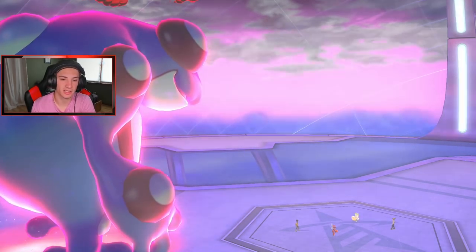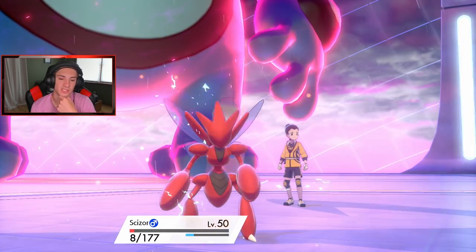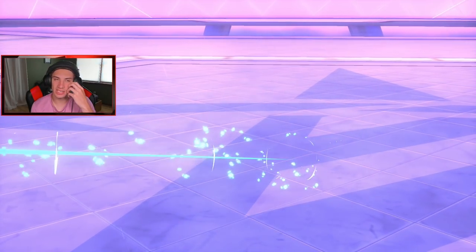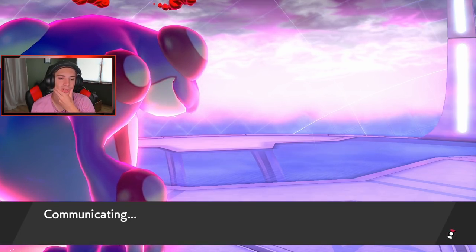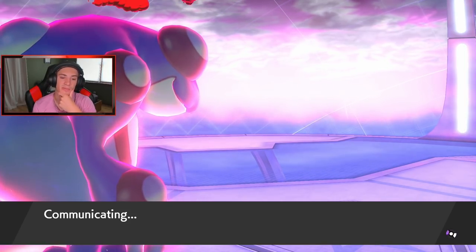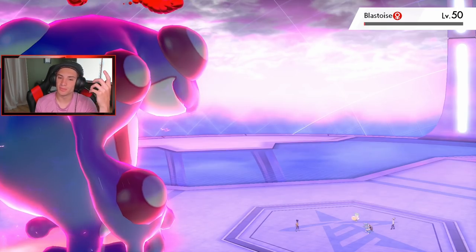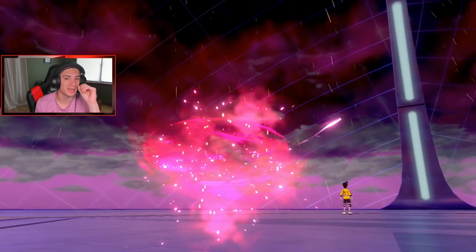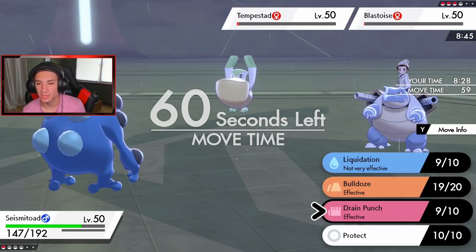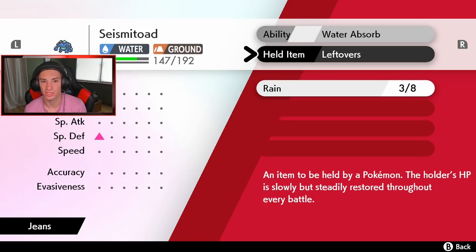Final battle — opponent has Meowstic, Gardevoir, the brand new Amolga, brand new Urshifu, Indeedee, and a typical G-Max Lapras. Very special attacking team. I kind of want to lead Alakazam and bring Raichu for Nuzzle control, but does Amolga have Lightning Rod? The Psychic Surge takes away first-turn priority so I've gotta watch out with Scizor. I'm going Cinderace, Seismitoad, and Scizor in the back. No Raichu since they might have Lightning Rod. Leading Alakazam — if he leads Togamaroo I'm fine since Alakazam has Inner Focus.